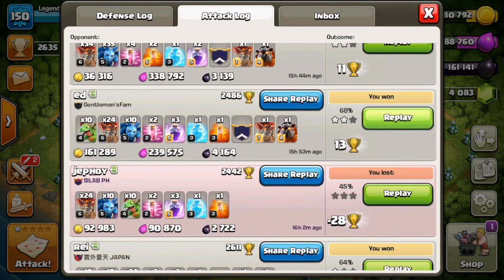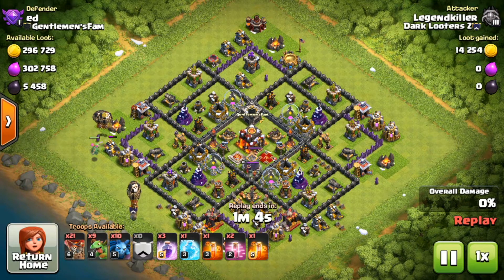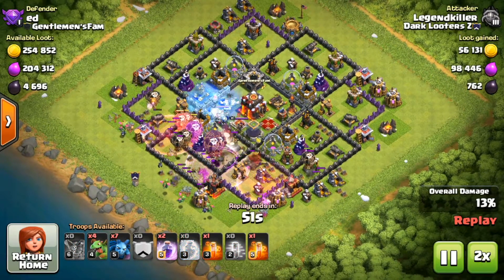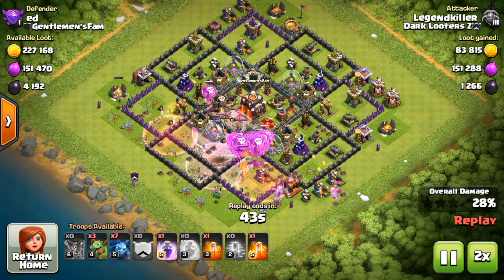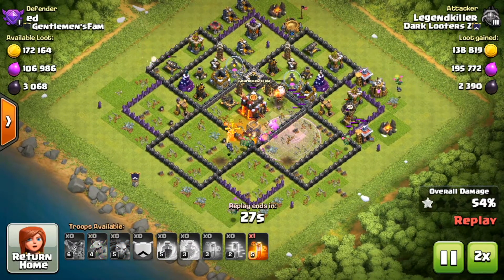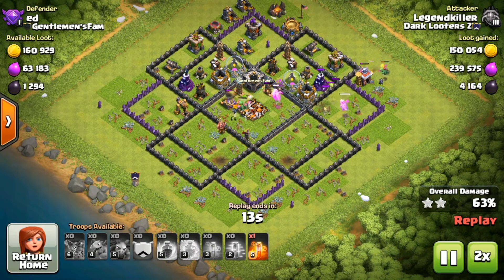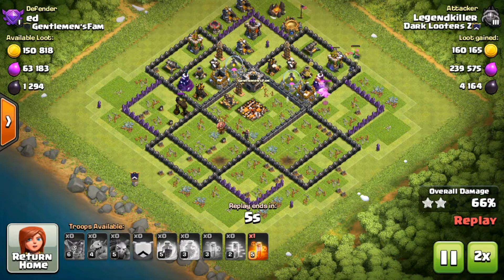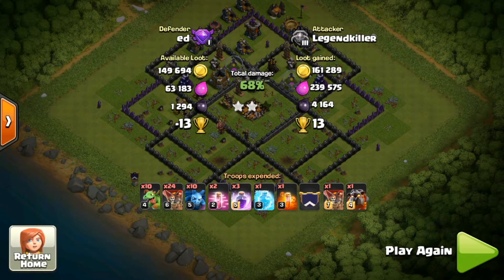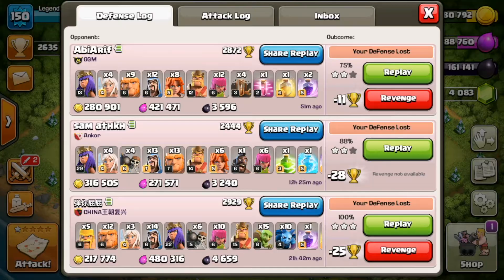Let's check out another raid — I'm saving the top one for last because it was amazing. Right here I found a nice base with all five thousand dark elixir available and I actually missed that drill right there, which is still annoying me watching it back. I think I was reading on my phone or something and didn't have a good overview of the situation — otherwise I definitely wouldn't have missed a drill. But I grabbed everything else, including the town hall, and missed out on 1,200 dark elixir from that drill. Still, over 4,000 was stolen, so a gain of over 4,000 with the league bonus.